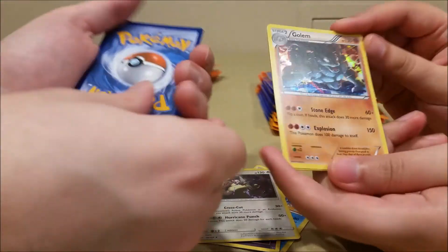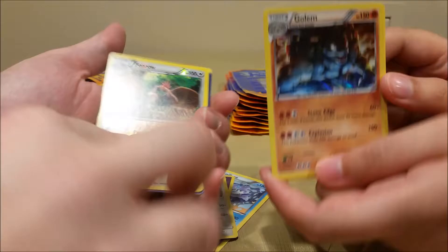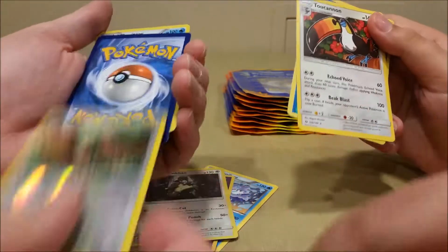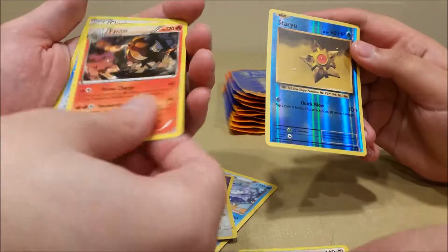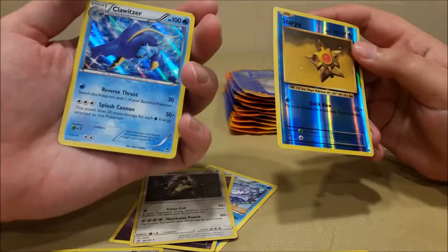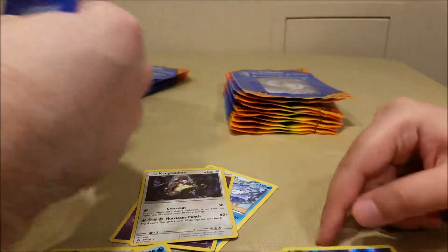A nice looking Golem — a little closer there. I got a Furret, you got a Toucannon, I got a Pyroar, and a Klefki. I know my nephew needs one of those.